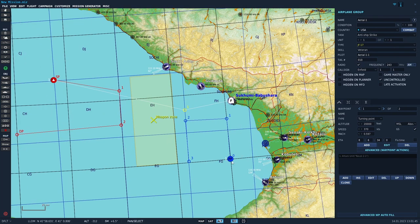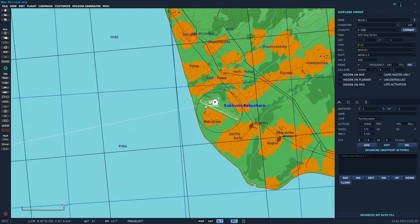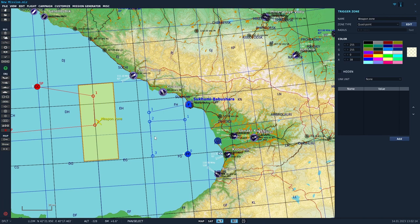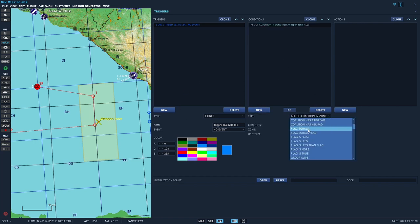So to quickly recap: we've got our friendly ship, our enemy ship, and this is going to trigger this flight once it detects a missile in the zone. Next, go to set rules for triggered actions, click new, name it — I won't bother since it's only one trigger today — then go down to Missile in Zone.